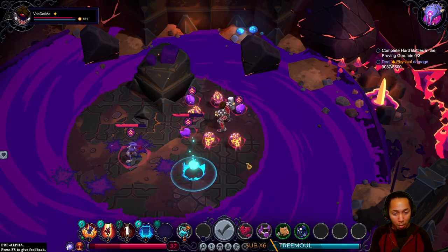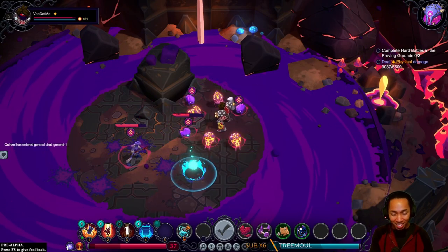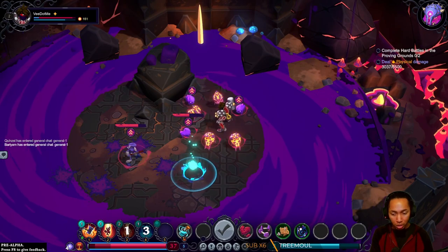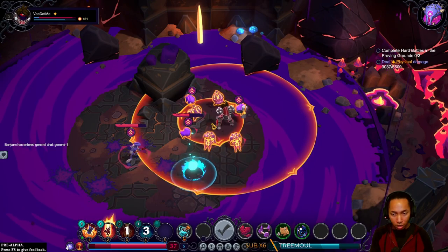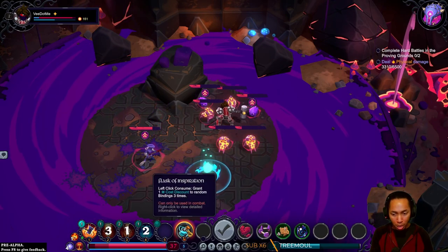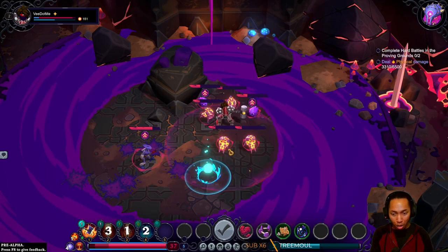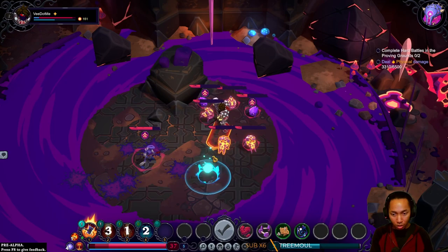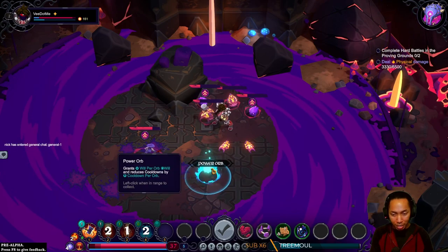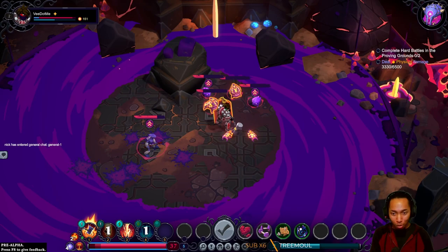So we're going to take a lot of damage if we stand right here. But I could just slam these. Let's shield up — we're taking a little bit less. Big slam. I'm going to pop this maybe. That was cooldown reduction, not super helpful. I need to get this — if I could do one more power slam it would be so nice. Oh it's right there, I can make that!